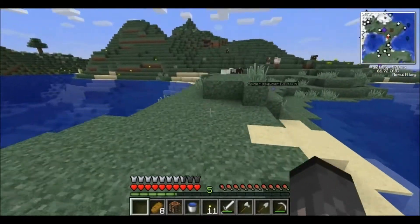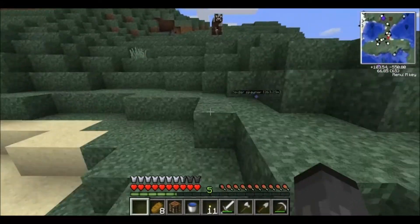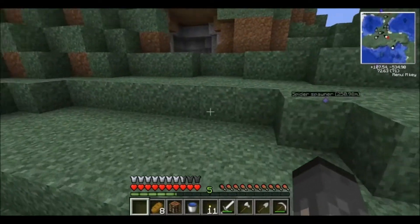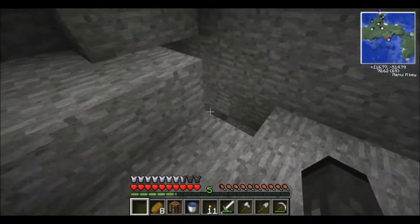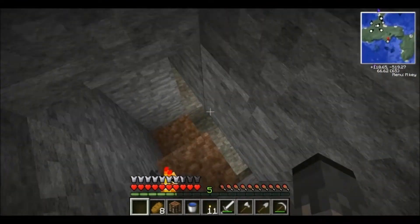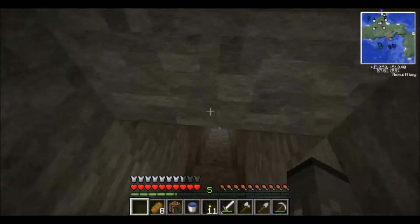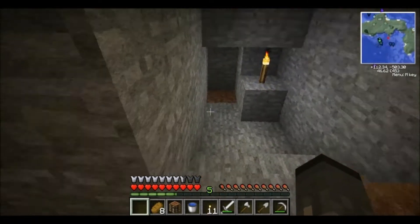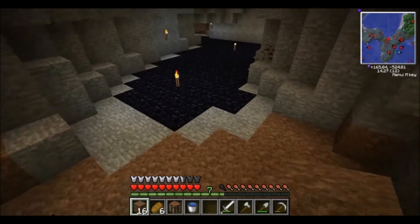When it comes to obsidian mining, remember a couple of things. Obsidian is necessary for only two things: one recipe and one structure. To make an enchantment table you'll need obsidian, and in order to make it to the Nether you'll need obsidian blocks to make a portal. But to start off, you're going to need to gather some. I'll see you at the portal.